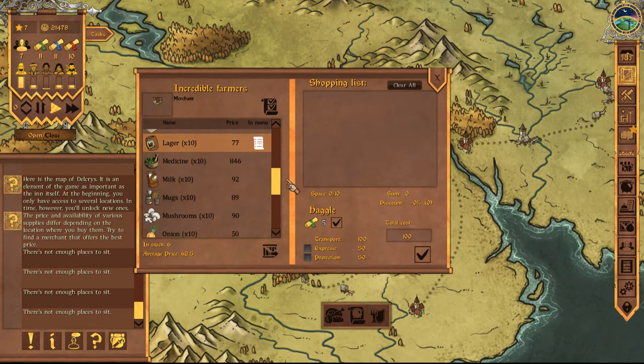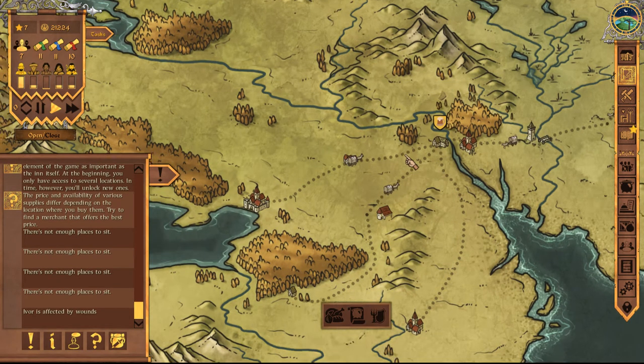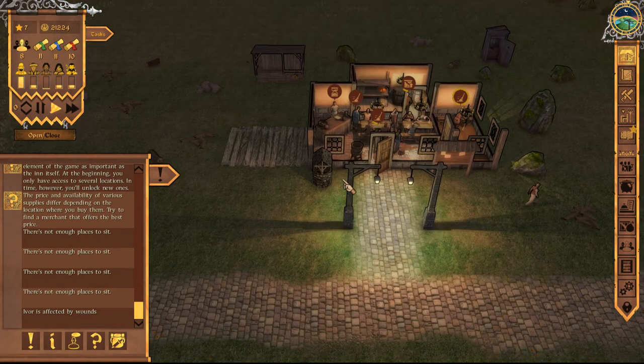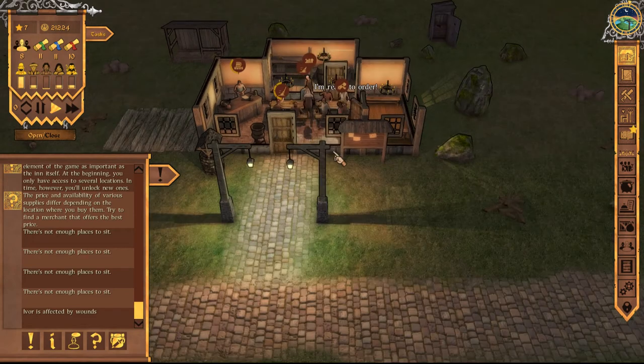So we're going to buy some more lager — I might go ahead and buy like 20 units just because. Let's go ahead and do that. Oh no — Ivor, we just hired Ivor. How is he sick already? How did he get sick already? That shouldn't even be possible, he just got hired.